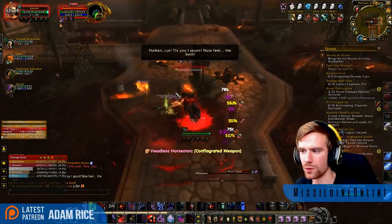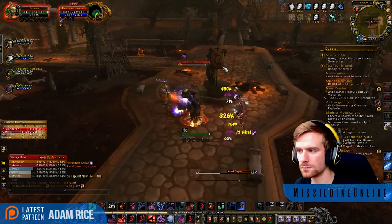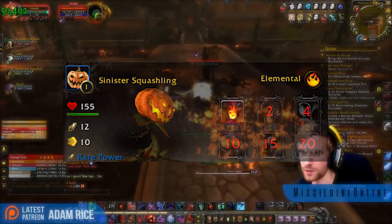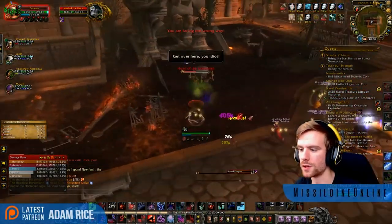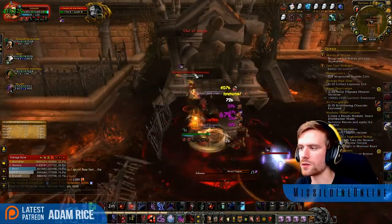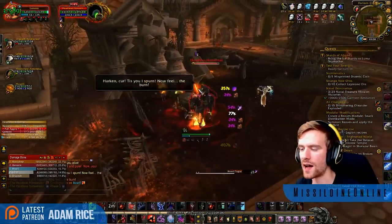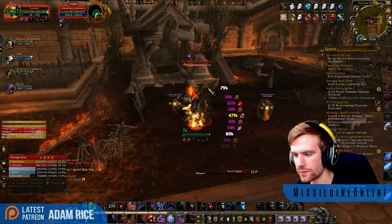Defeating this boss is also an excellent source of some of the items that are needed for the achievements, including masks, wands, the Sinister Squashling, the Hallowed Helm, and of course Tricky Treats themselves, all found in any of the loot-filled pumpkins, including the rare ones. You need a metric ton of Tricky Treats if you are new to the event this year, and I would save all of them until very, very close to the end of Hallow's End. You never know what you'll get in those loot-filled pumpkins.